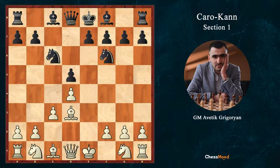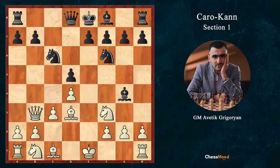Here we play Bf4. Let's see why Bf4 and not Nf3. After Nf3, Black can play Bg4, developing their bishop. When we play Qb3, they have the comfortable move Qc7, not letting us play the Bf4 move.